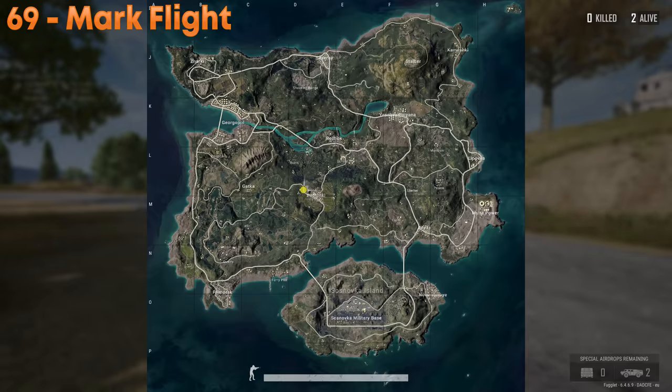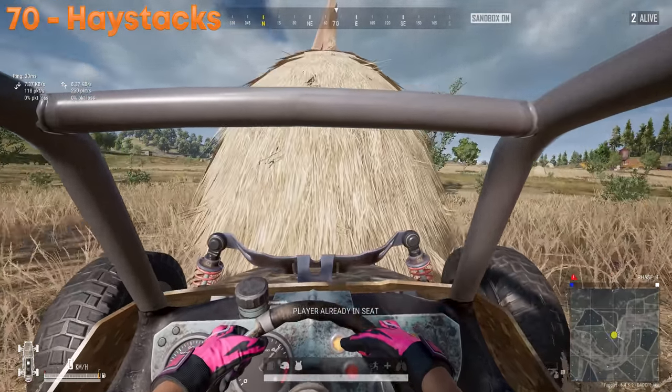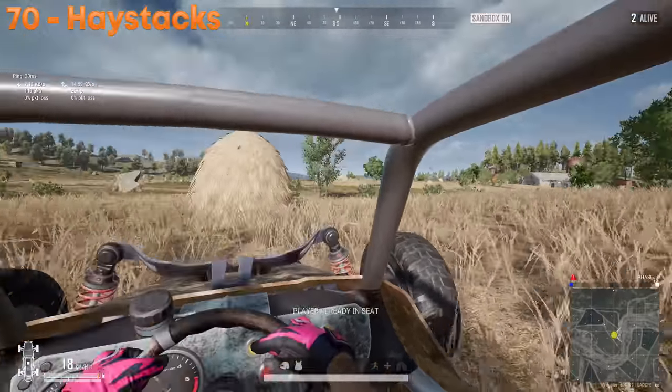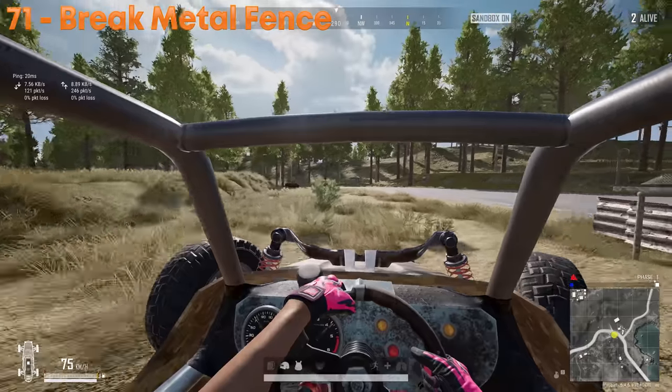Another good use of the waypoint system is to mark the initial plane's flight path. That tells you where most players dropped from, so you know which direction people are coming from. Also, if you play a lot of PUBG in one day, flight paths can blend together and you forget. You can break haystacks around Rangel by going at least 40 km/h, and to break metal fences you must go at least 60 km/h.